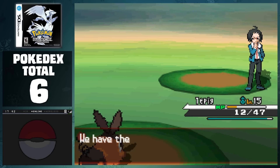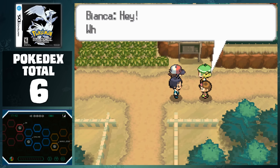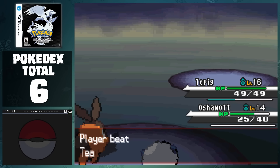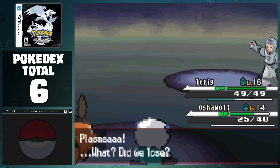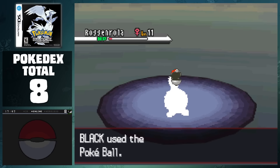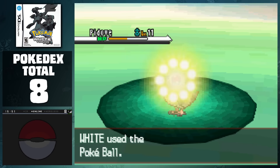On the following route, Black takes on Cheren, and after the battle, we find out that the Grunts stole a little girl's Pokemon. We both head into the cave and clear out the Grunts, which allows us to continue to the rest of the story. Before we leave, Black caught two Woobat and Roggenrola. White quickly catches up and catches Pidove, before reaching Nacrene City with Cheren.